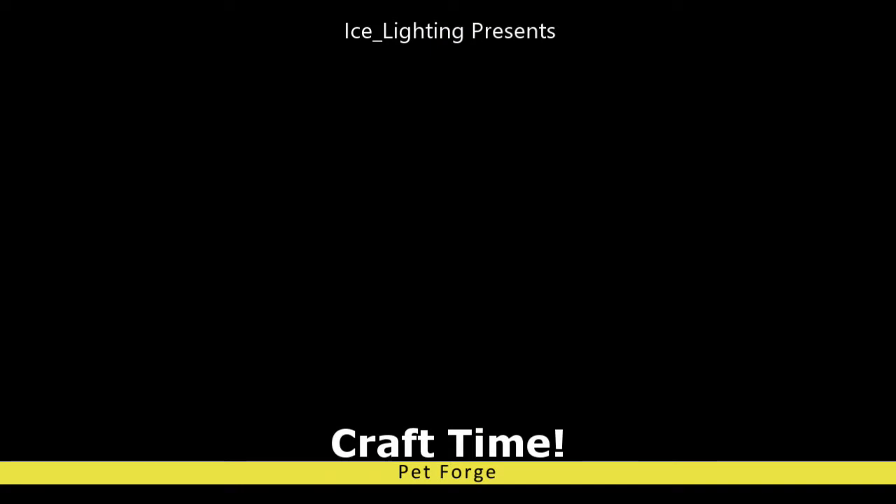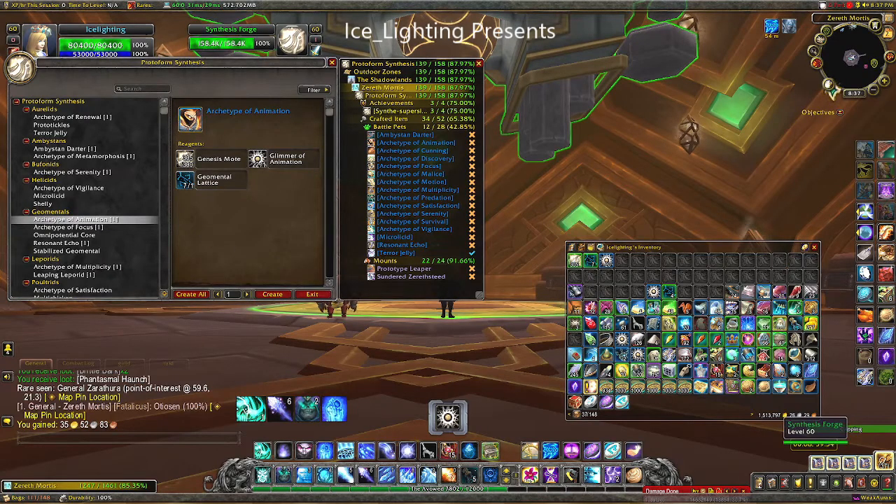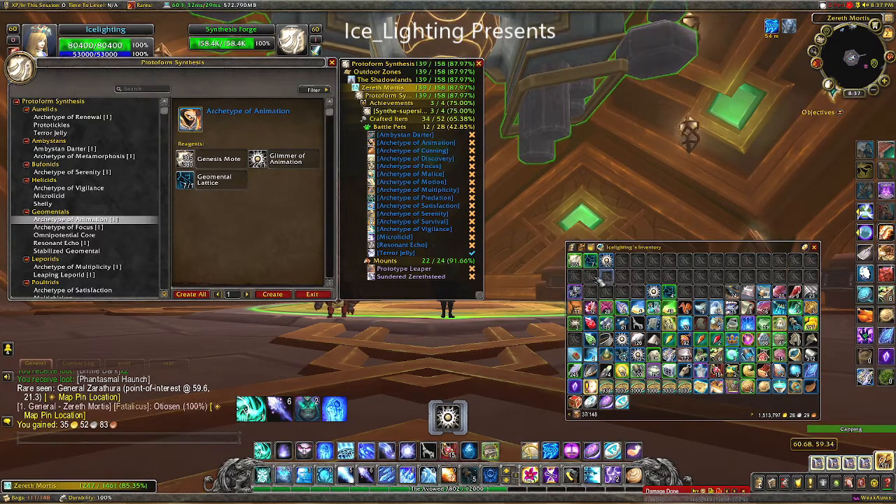Craft time — back to the pet forge. As for Genesis Motes, they come from everything. So now we have our motes, we have our glimmer, and we have our lattice.